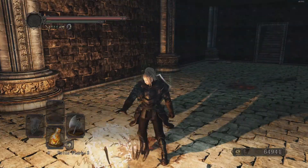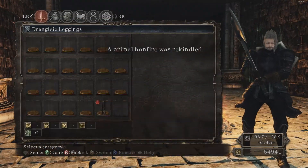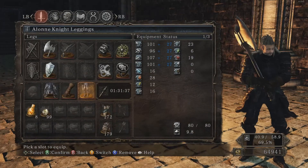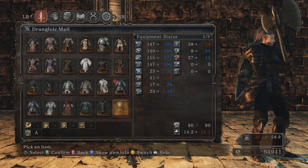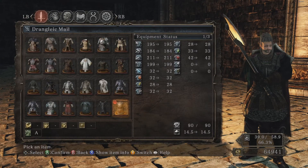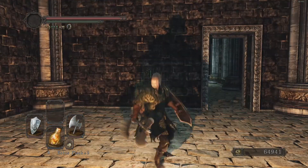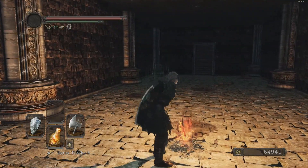Let's light my primal bonfire. How would the Alon Knight leggings look? They're heavier and worse in defense. The Drangleic armor in general is such a ridiculously good armor set. I feel like I'm too beefy with this, but this character's supposed to be beefy, so that's fine.